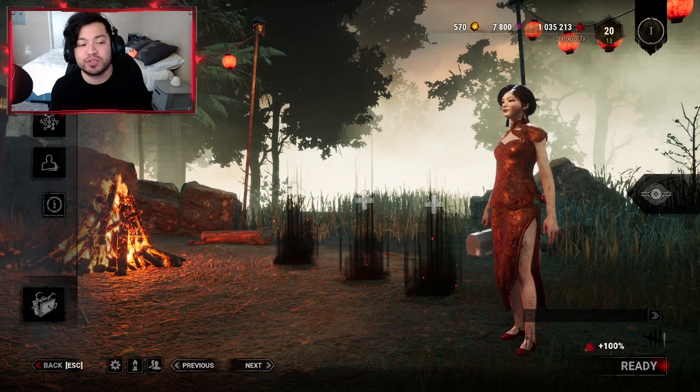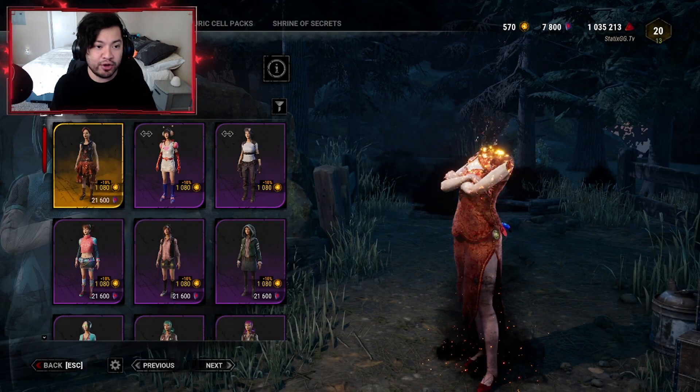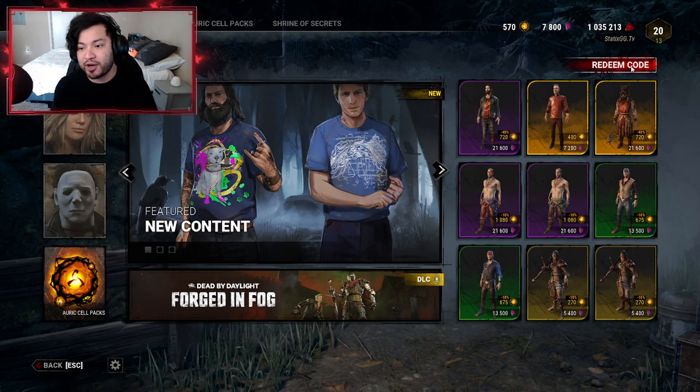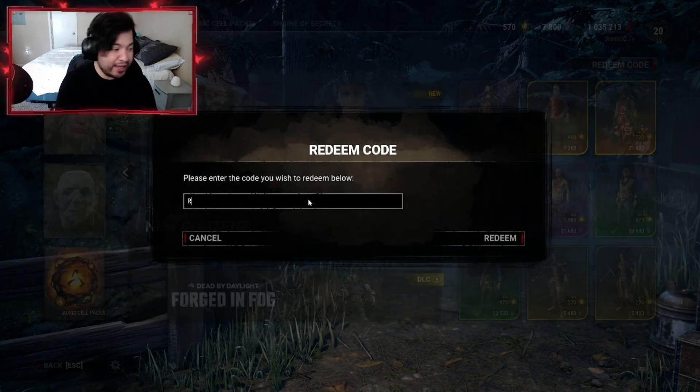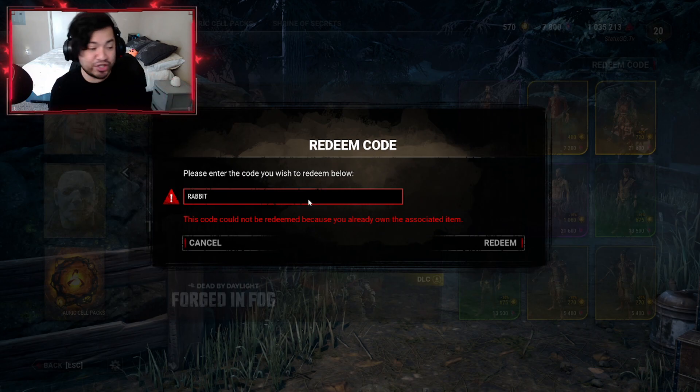You're able to get this through just one code. Go to the Store and go to the Feature tab on the top right — it is going to say Redeem Code. Your code is going to be 'rabbit'. Go ahead and type that in, click Redeem, and it should be popping up for everyone.